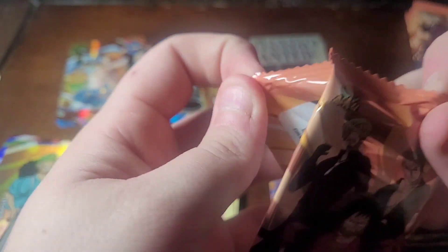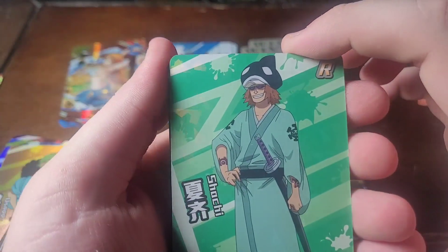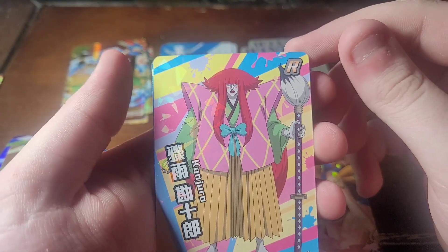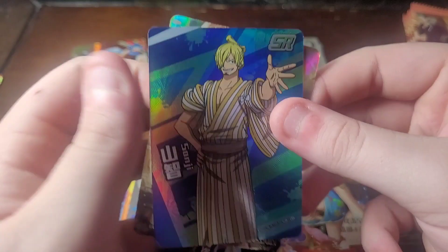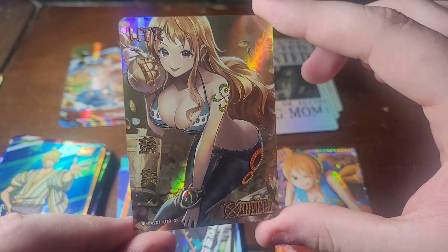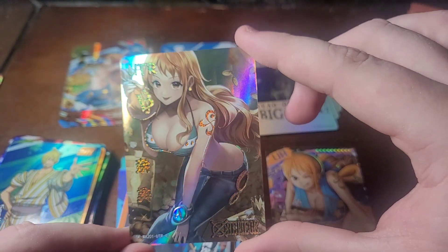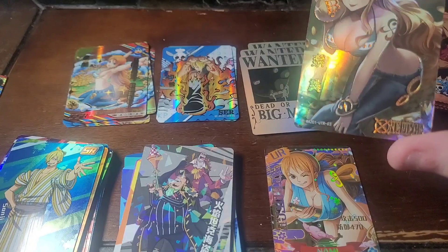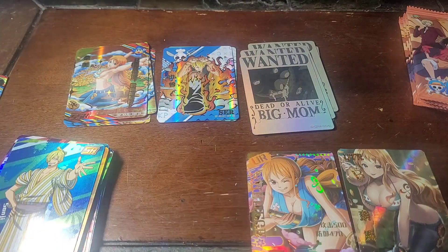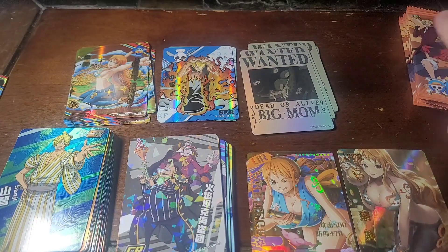Alright, can we get some good shit — I hope so. We have Shaki, the little mafia boss and his crew, Kanjuro, Sanji SR, and — damn — a UTR Nami! What the fuck is a UTR? Damn, look at her tattoo — all the symbols and this golden shit, that's fucking cool. I need a place to put that one. We're mainly getting Nami shit though — I don't mind that 'cause Nami's one of my favorite characters, but damn — I wanna see some other cards too.